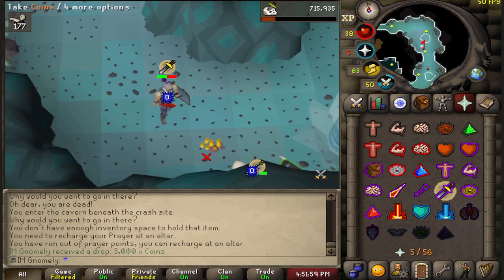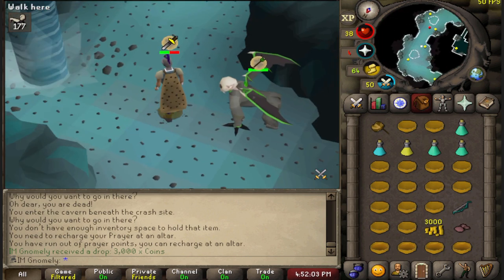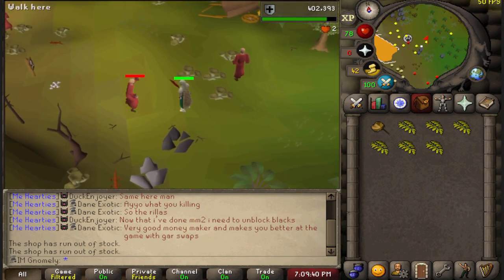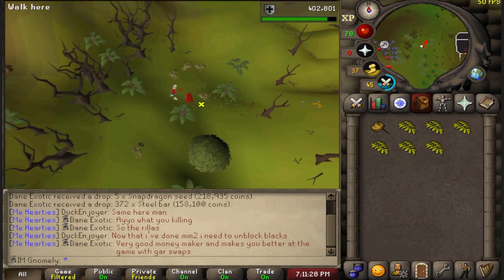We got our first demonic gorilla kill for no loot really, but I'll take it and get the hell out of here. So we aren't totally locked out of killing these things, but they take an inventory of food each and they are no fun. I needed better stats, more food, and better potions, so I set to work leveling up my Herblore to get the super attack potion among other various PVM supply chores.